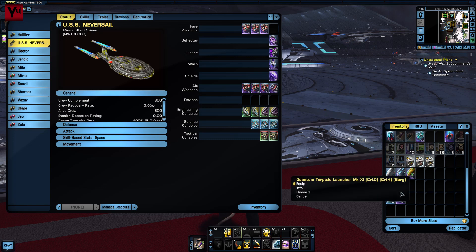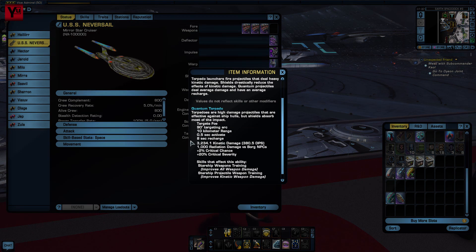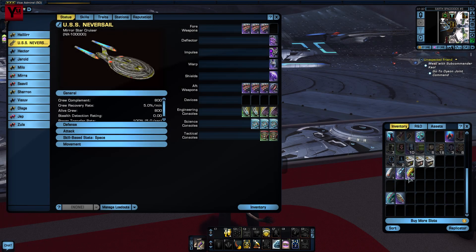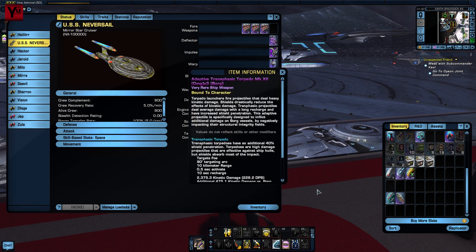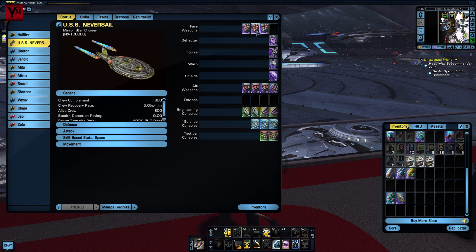Conventional torpedo tubes don't work very well on this build. Most have a cycle time of 6 to 10 seconds, and not keeping the target constantly in the forward 90-degree arc will mean lost DPS. Not an issue on an escort, but cruisers in general are slow to turn, and this build in particular has most of its firepower on the beam arrays, so it can often be 20 to 30 seconds between firing opportunities.